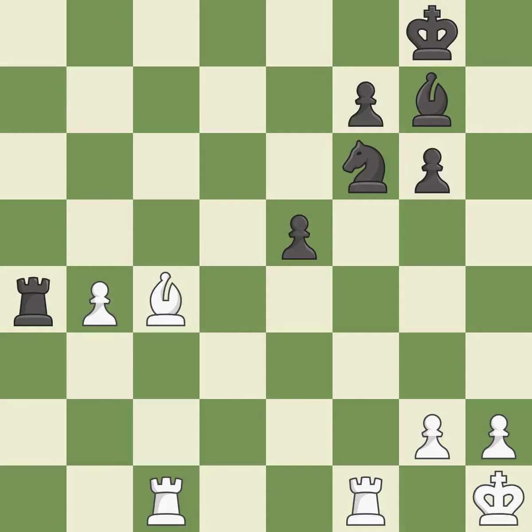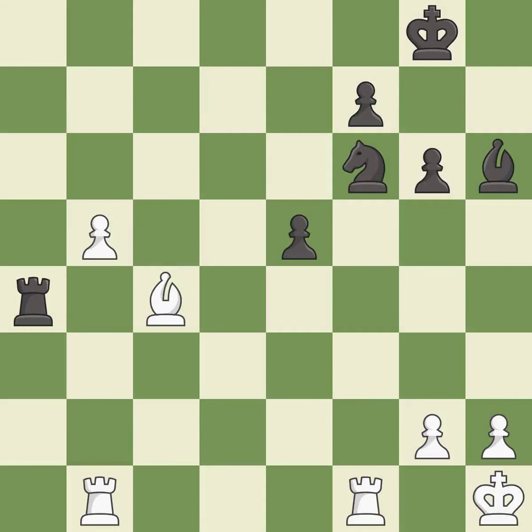This move puts the rook on a safer square — it is excellent. The passed pawn moves towards its goal — it is best. This attacks a rook, winning a tempo when it moves away — it is excellent. This move puts the rook on a safer square — it is excellent.